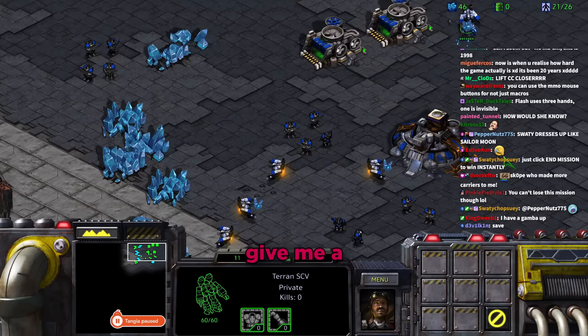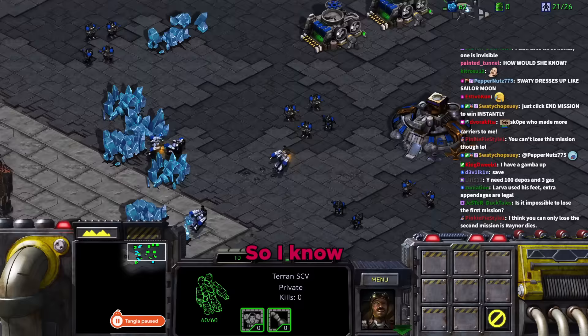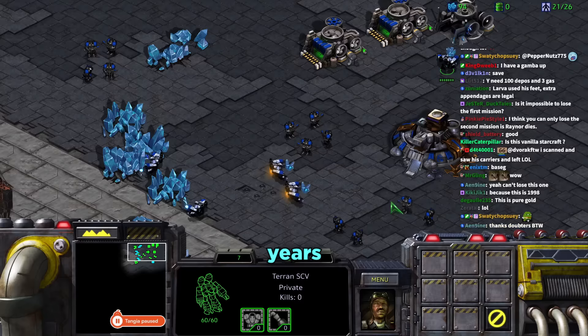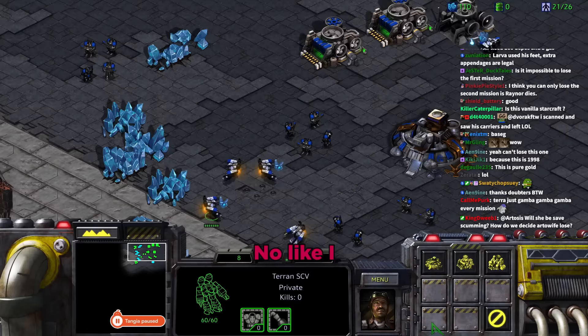Tara complains there's no outline or visual feedback when she places a building so she knows her click registered. Daniel jokes it's because it's a man's game. He sarcastically mocks the idea of needing a building grid in a 25-year-old game.